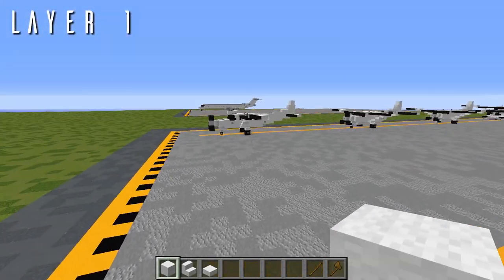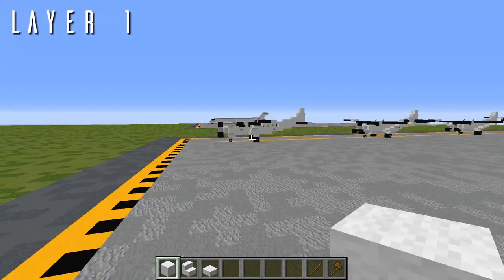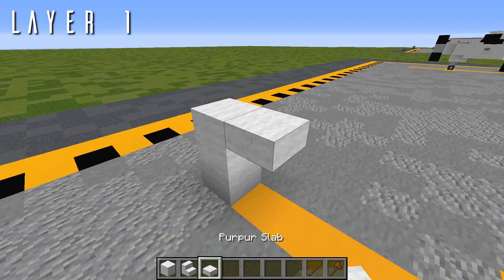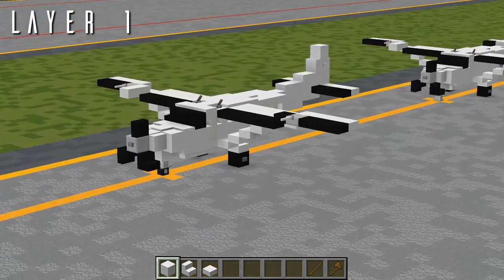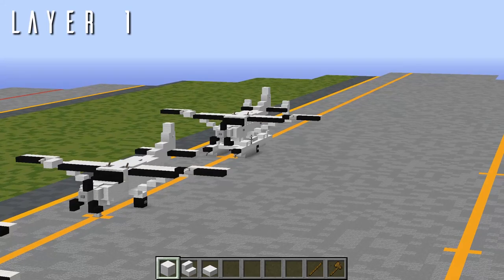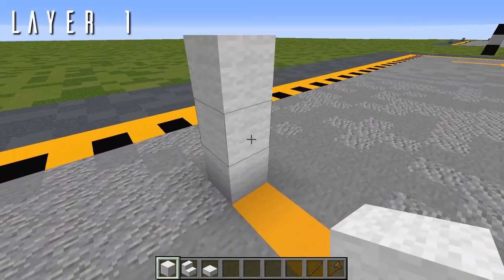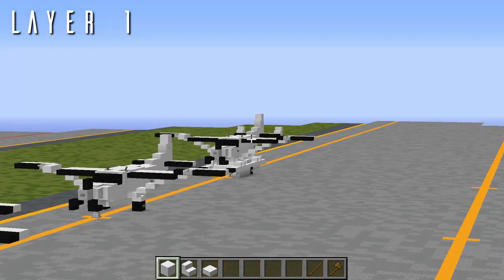Let's get started on layer 1. If you are building this on the ground, for the Cessna Caravan you'll be starting 2 blocks off the ground, with a 1 block gap on the 2nd block. This goes for all 3 versions — the Caravan, the Cargo Pod, or the Super Cargo Master. If you're building the float version, it is raised a bit farther off the ground, so you'll be starting on the 3rd block — that's a 2 block gap off the ground.